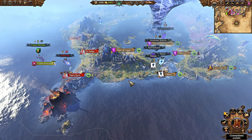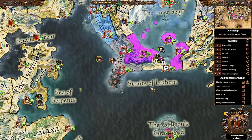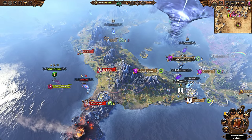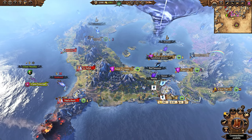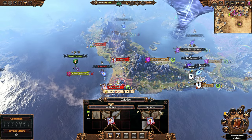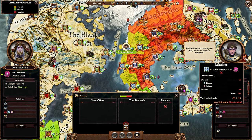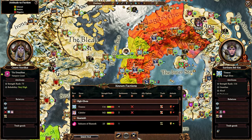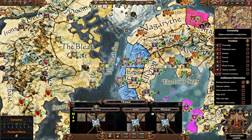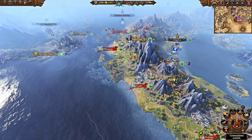Bear in mind the High Elves have a fairly high level of aversion against you. I personally played Noctilus' campaign by achieving a campaign victory — I actually allied Tyrion, because the minus 40 aversion that High Elven factions may feel towards you is actually something you can manage. It is difficult, because Tyrion will be allied with a bunch of other factions, so you'll not only need to keep Tyrion happy, you'll also have to deal with Elariel. But you can certainly make that campaign plan work.